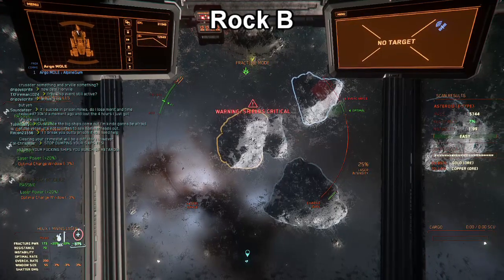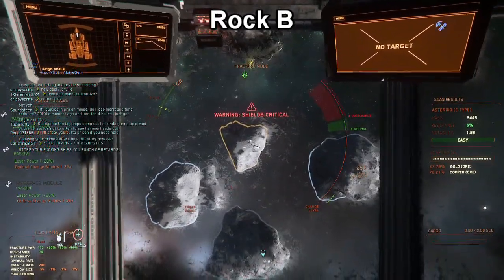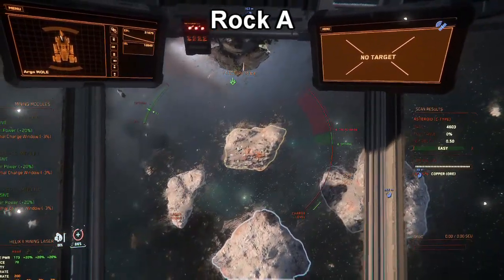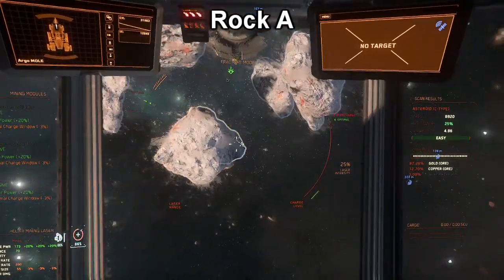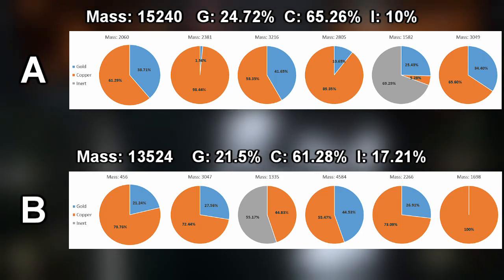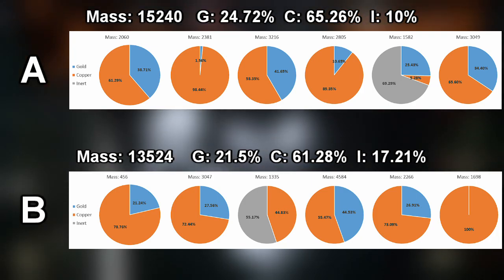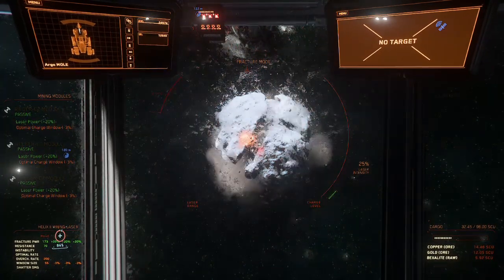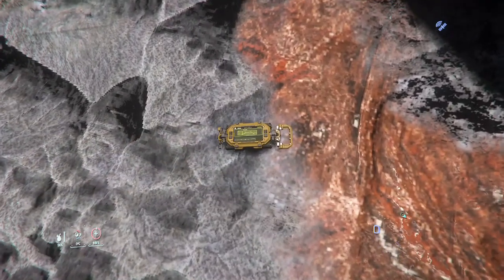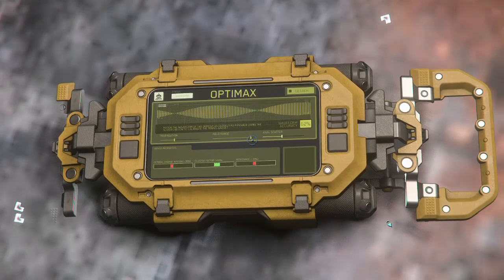Except it didn't — it did the opposite. I swear I didn't use the Optimax on rock A; it was probably just really good RNG. But for the Optimax to do the exact opposite on rock B is very perplexing. I don't know if it's just the gadget behaving differently on gold, or if it's just bad luck. Here are the compositions from the last similar pairs. The clustering looks a lot better compared to the previous pair, but when you compare them to each other, it doesn't seem like the Optimax made a substantial improvement, although that could be down to the differences between those rocks. So yes, it seems like the Optimax works, but not in all cases. They don't work as well on fragments, but they do work on rocks — it's not guaranteed. It only increases the chances of getting better clusters. Whether or not that is worth the money is up to you.